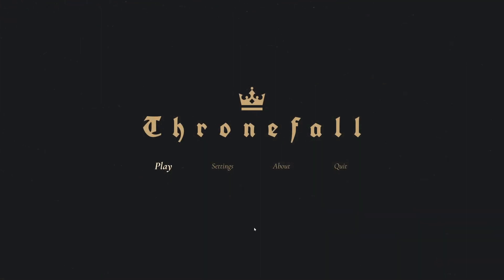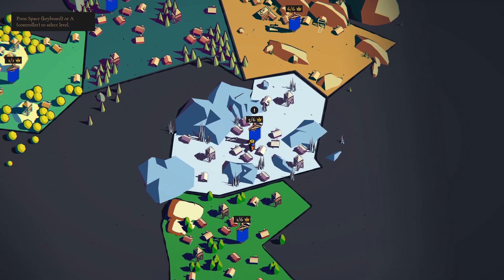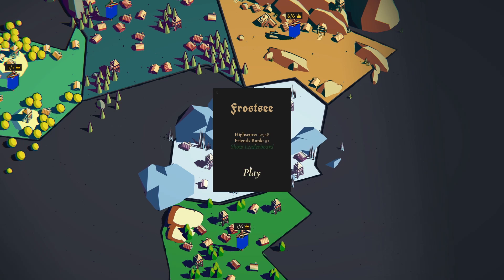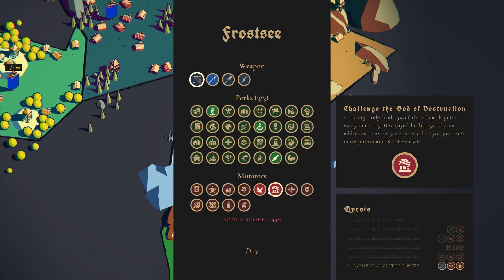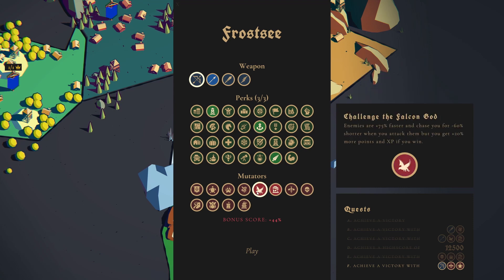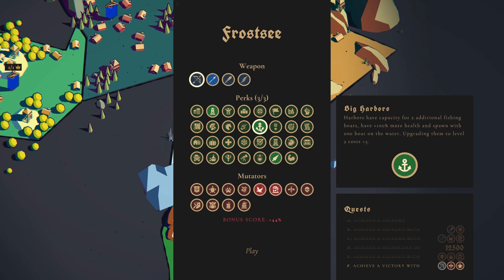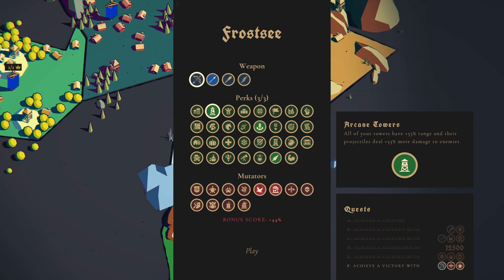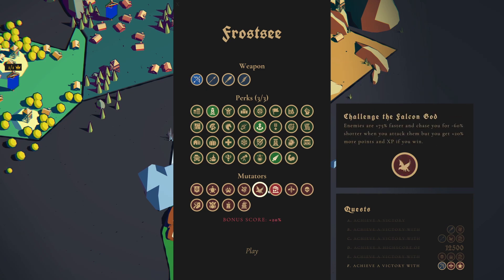Welcome back everyone to another episode of Thronefall with me, Dr. Munchkin. Last time, if you've been following along, we had a pretty easy wave over here in Frost C. We demolished this god combo with the Falcon God and the God of Destruction, and the reason is our economy was booming and the extra range damage we did was fantastic.